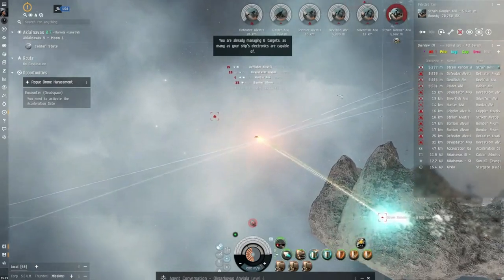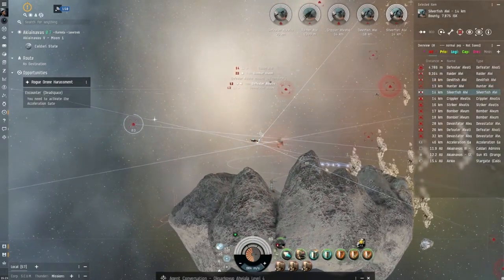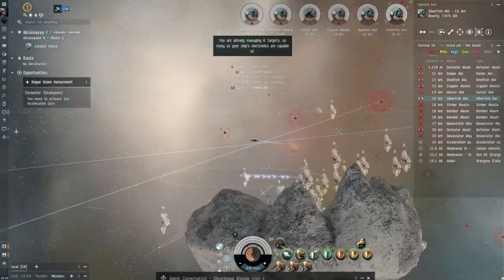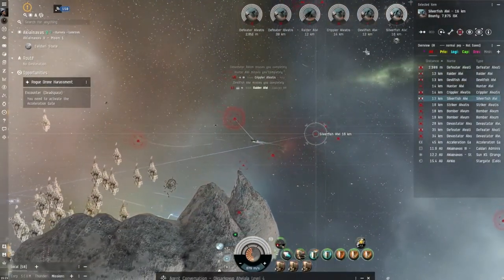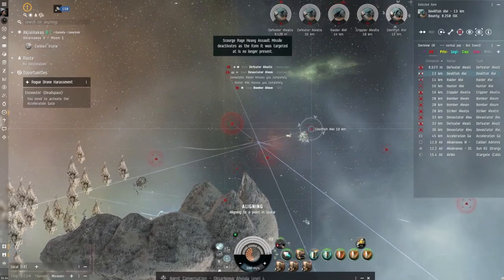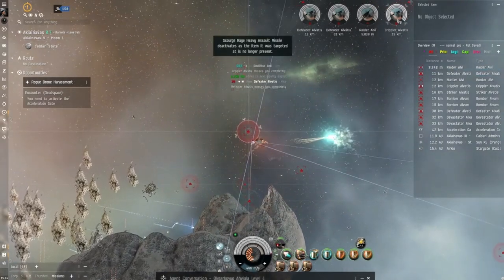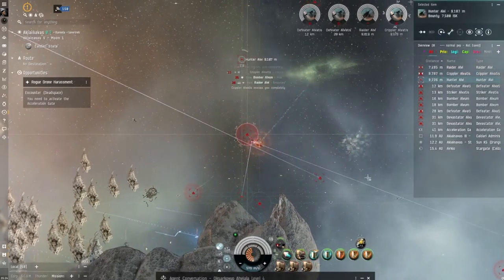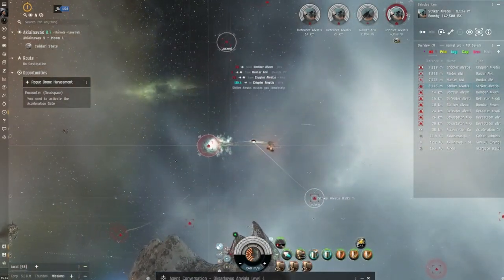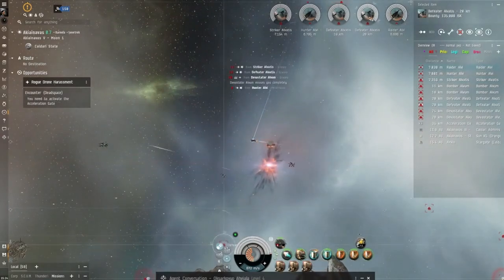I do like the Rattlesnake, I think they look awesome — they look mean. The Widow, the black ops Scorpion — awesome, that's mean. I like the Scorpion. I like the Loki as well though, not keen on the Proteus. But I do like the Loki — they changed that slightly from when it first came out. The Proteus, the Loki, the Tengu — what's the other one? Brain's gone.